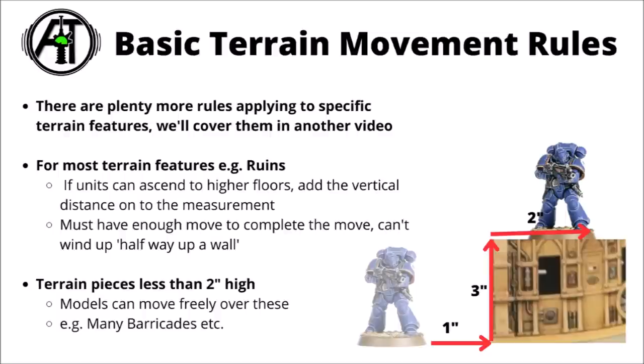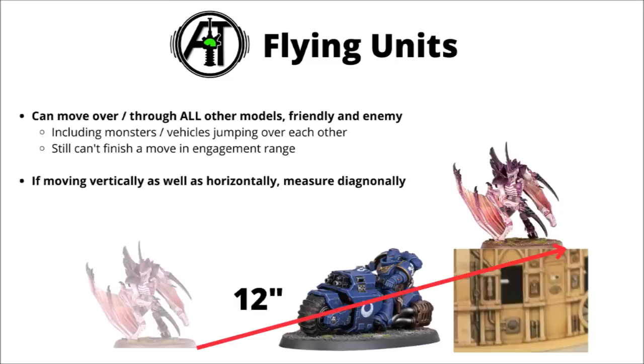There's a big section of terrain rules for 10th edition that we'll go through in a later video, but the basic terrain movement rules in the core rules relate to going up and down walls and buildings. For most terrain features like ruins or boxy-type buildings, you measure your distance up to the base, then move vertically, then cover any further horizontal distance. So a Space Marine Intercessor with 6 inches of movement could use 3 of those to scale a small building — you must have enough movement to wind up at the top, not halfway up a wall. Terrain pieces less than 2 inches high can basically be ignored in the movement phase, as many barricades and pipelines are just battlefield debris that your models can scramble over easily.